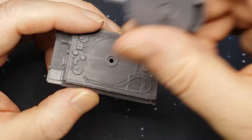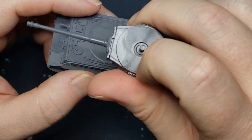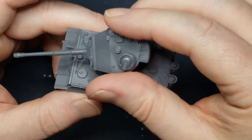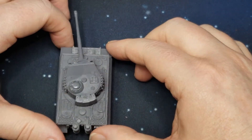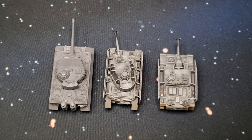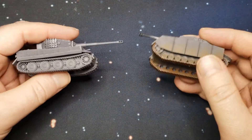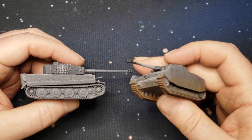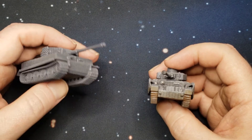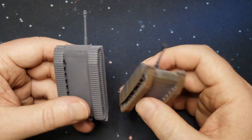It's a good thing these are primed. You can see this side here didn't get any primer. Here it is next to the Panzer IV and the StuG III — you can see it's just a much beefier tank. Even though the Panzer's got that skirt armor, its frame is still way smaller.